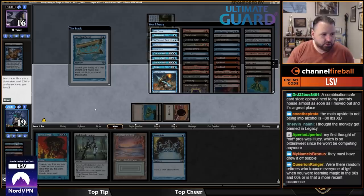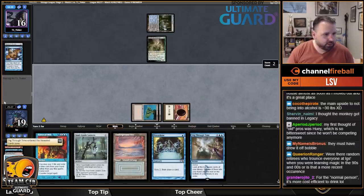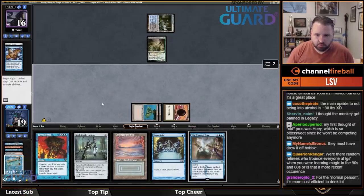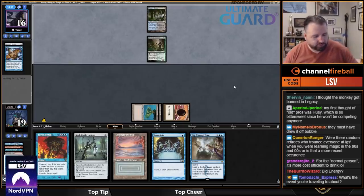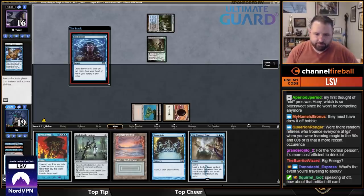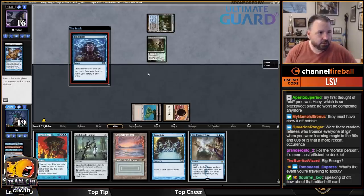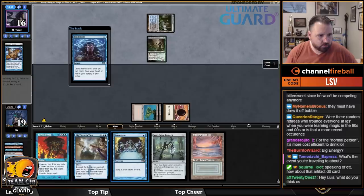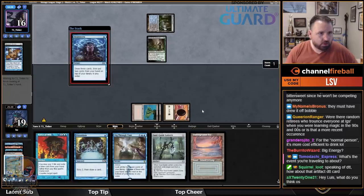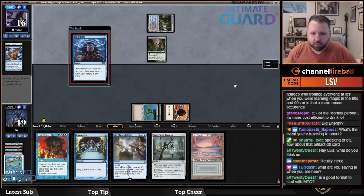I'm not sure what I'm scrolling for here since I've already used Ancestral. It's Gush or Dig Through Time, both good, or Brainstorm — let's just go Dig. It's fine if they want to eat my graveyard with Death Rite Shaman on their main phase. Glad they're not playing Oath — I'm miss-sideboarded but it's fine.